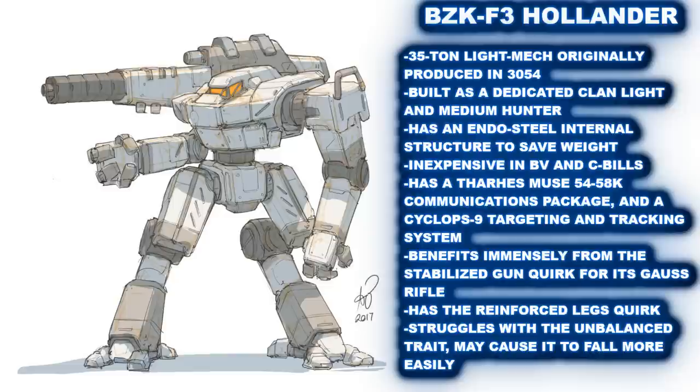It has a Tharhas Muse 54-58K for its communications package, and for its targeting and tracking, it has a Cyclops 9 system. The communications system plays no role in any special abilities the Hollander may have in advanced rules, though it is possible that its Cyclops 9 targeting system could be tied to one of its quirks, at least in some distant way.